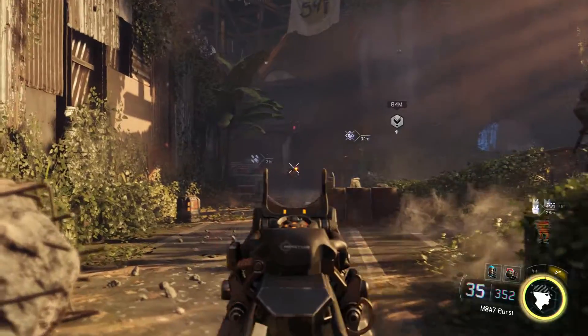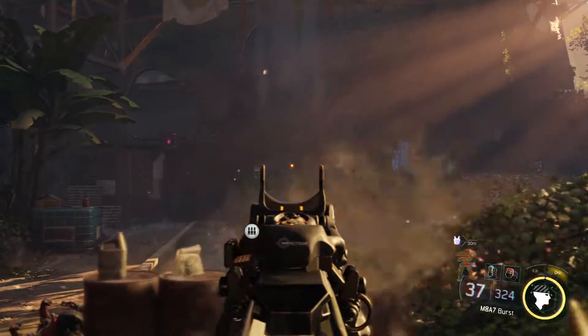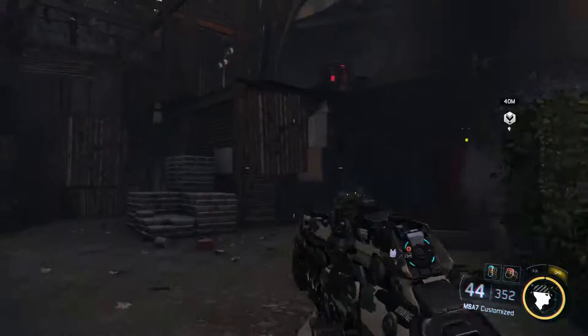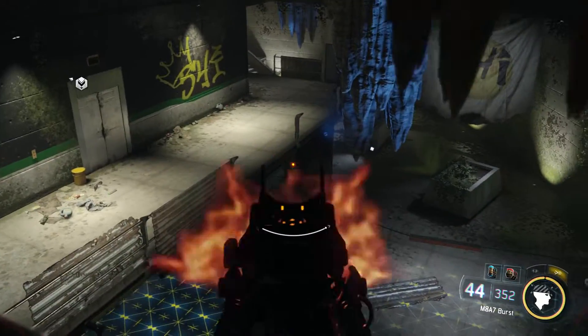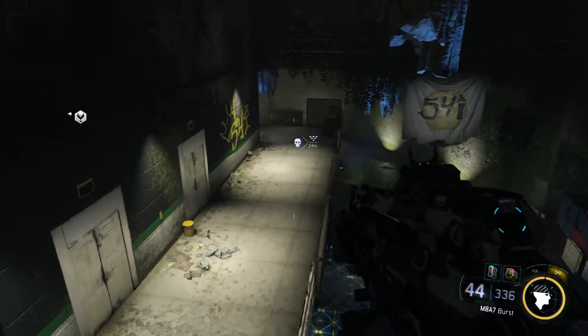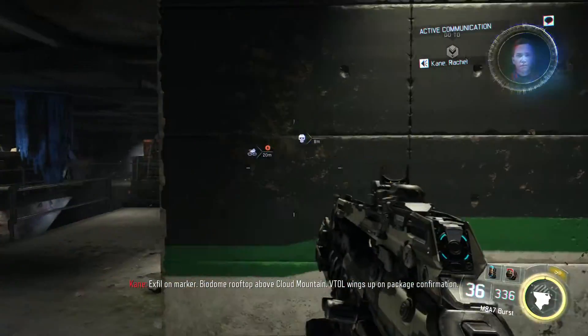Now once we get into this building, this is where we'll find the hardest warlord to fight. He's going to be on the second floor and he jumps all around and follows you through the building. He's a real pain. You can kind of sneak up on him and try to get him and run around the corner. I'm probably going to die a couple times while fighting him — just because for some reason I can't figure out how to kill this warlord.